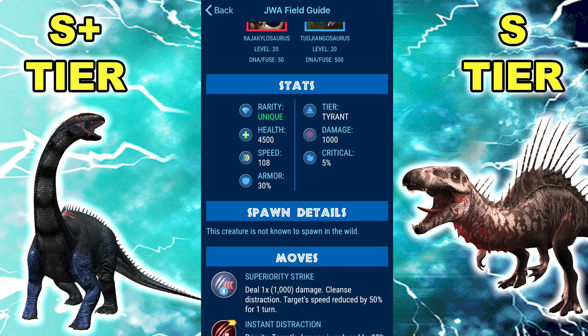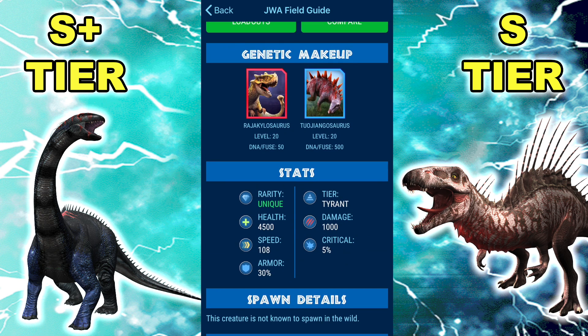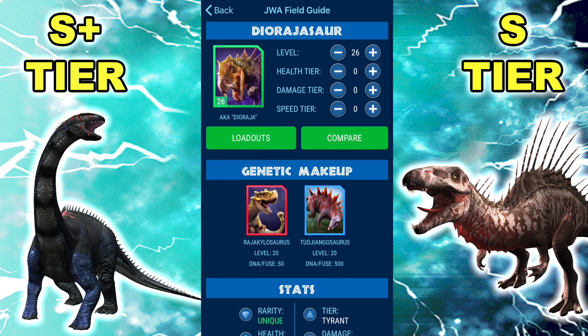Dio does lose to Indoraptor Gen 2, but it is one of the dinos that can take more HP out of Indo Gen 2 than most others — simply by Superiority Strike, counter, plus group strike. The bar we're dealing with right now is not who's going to beat Indo Gen 2, but who's going to deal more damage to it before dying. Dio is still fantastic against stuff like Erlikodominous. It does pretty well against Phorusaura too, since Phorusaura is immune to Swap Prevention. The matchup with Magna is a 50-50, and it now loses to Erlikospyx, which it beat before — another unfriendly meta trend.